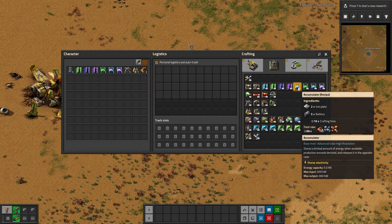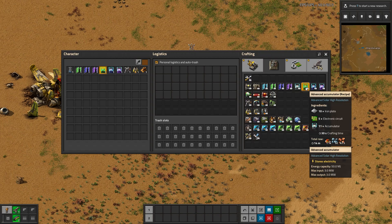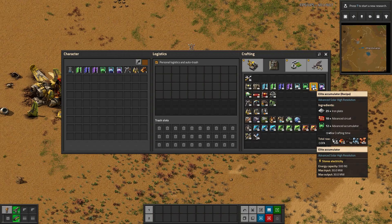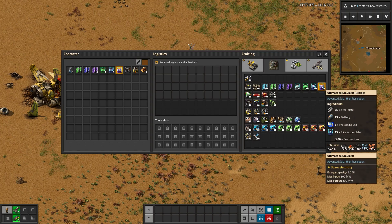The accumulators work the same way. You can see here 5 megajoule capacity, and then 50, with max input and output matching — all scaled up 10 times. The next one is scaled up 100 times, and the last one is scaled up 1,000 times.